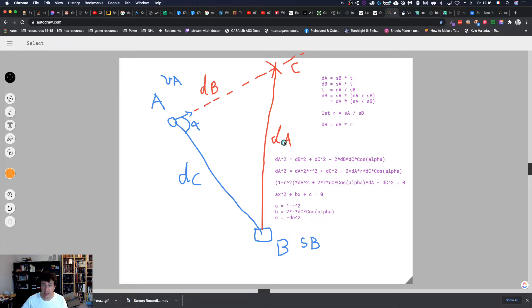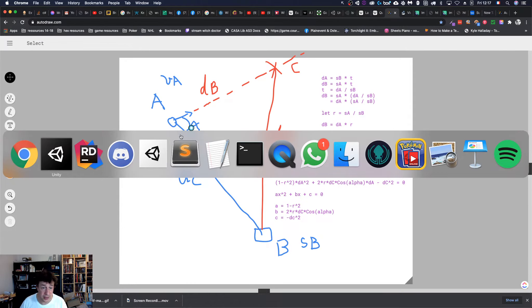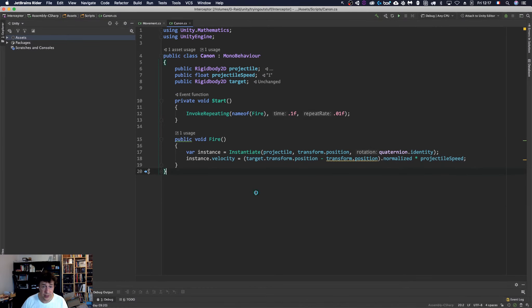All we need to do is solve that quadratic equation and this will give us DA. Once we get DA we can find T because DA equals the speed of the projectile times T, so T equals DA over SB. And once we know T, we know how long the player will travel at VA, so we will know C. Let's now do all this in code.